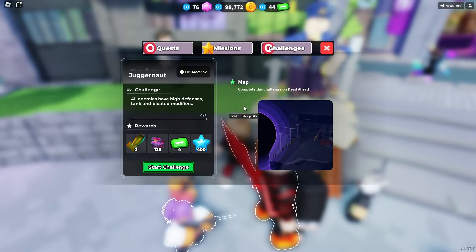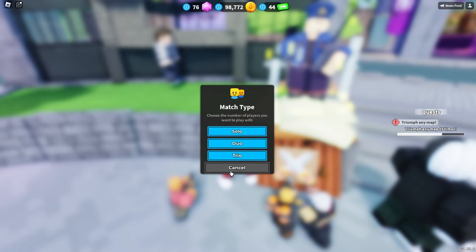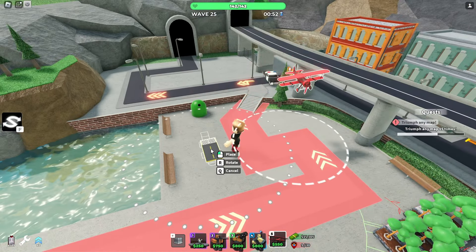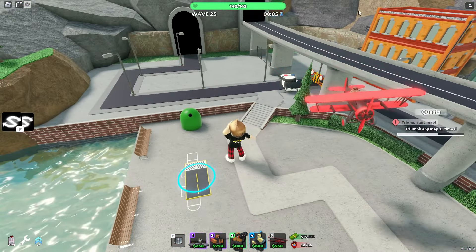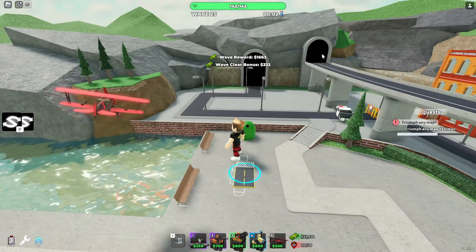You can click start challenge and it should display the normal matchmaking. There's also a brand new skin for the ace pilot. Here's the brand new ace pilot level zero — it's a completely different plane with two guns mounted on the sides.